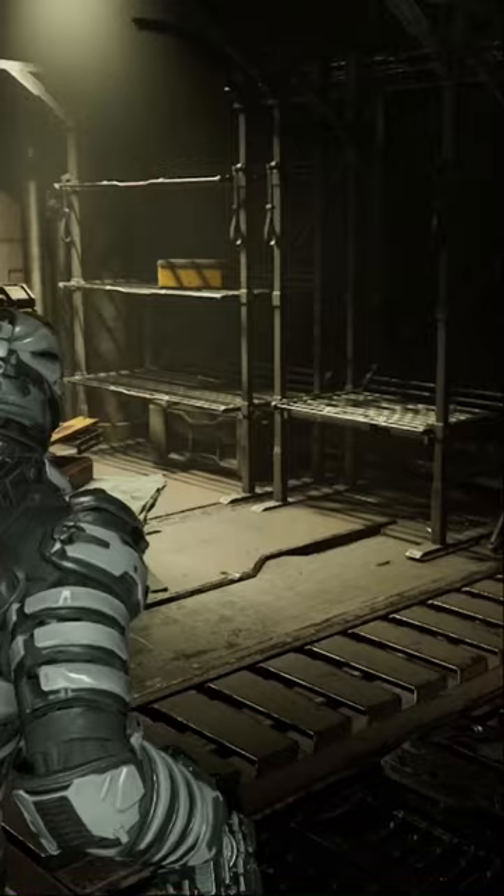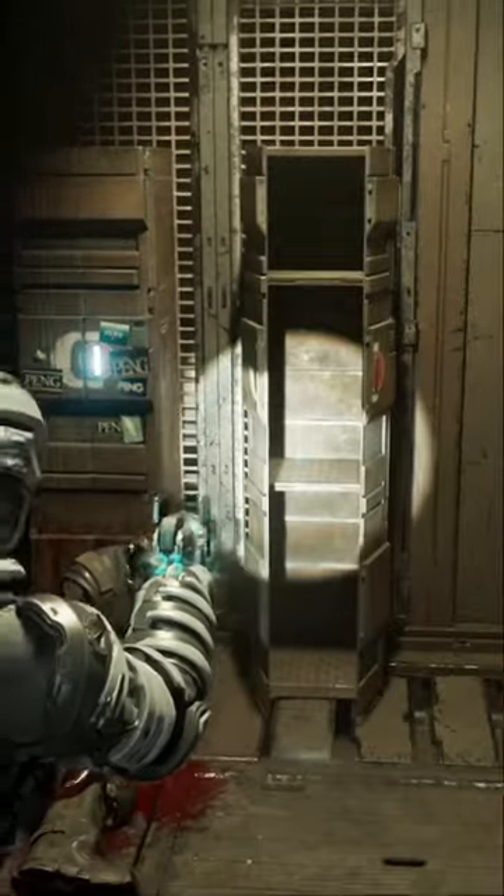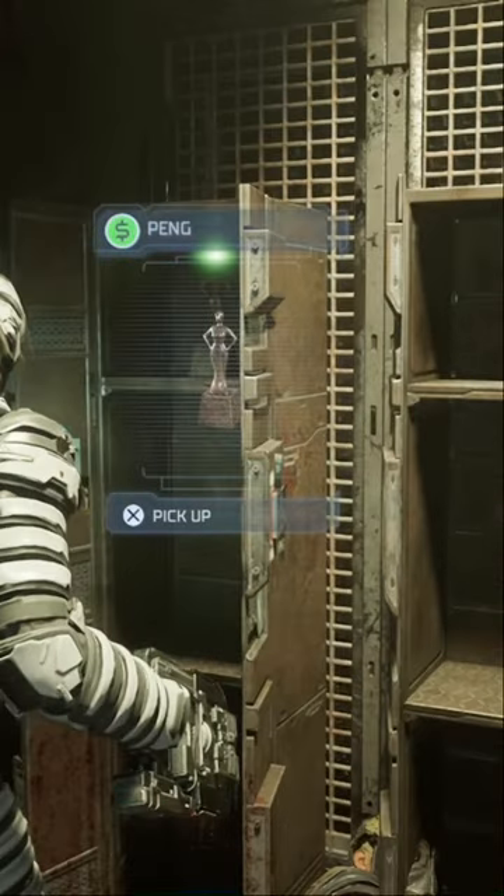do a 360 to the little shelving units over here. Move over these boxes with your stasis abilities, and inside the locked locker on the left, open it up and you will find Pang on the top shelf.